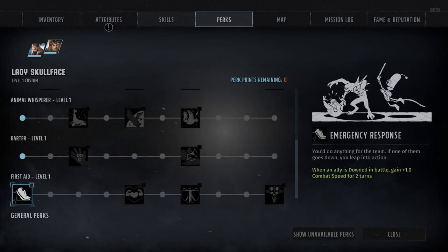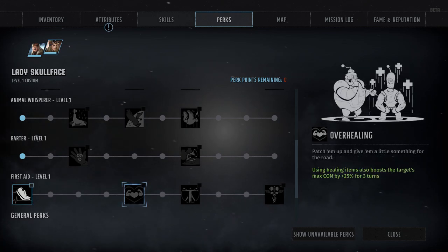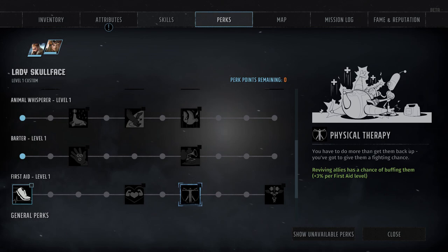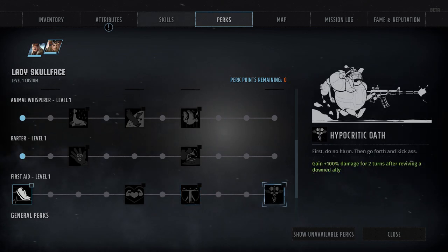As far as perks go, we've got Emergency Response at rank 1, which grants a plus 1 bonus to combat speed for 2 turns when an ally is downed, presumably to allow the player to revive them more quickly. Then we've got Overhealing at rank 5, which grants ablative health to any target you heal — plus 25% con for 3 turns. After that, Physical Therapy at rank 7, which grants a small chance to buff a target upon reviving them, though the maximum chance is only 30% and it doesn't actually say what the buff does. Finally, Hypocritic Oath at rank 10, which grants a plus 100% damage bonus for 2 turns after reviving a downed ally.